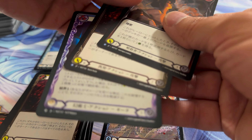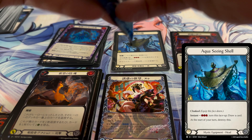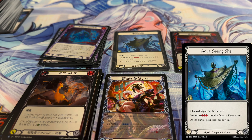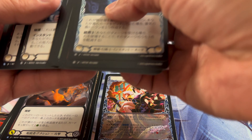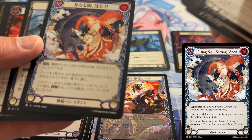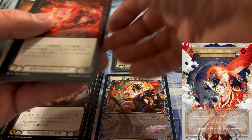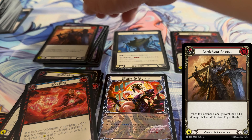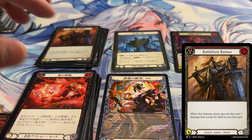Just two rares and a foil. That hat — I didn't like it too much. You had to pay three to draw a card and it also blocked for one. This art though — wouldn't mind getting that in Marvel. Best version in red: it's a three for seven, also blocks for two and one.